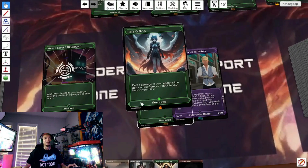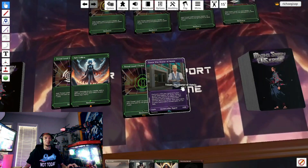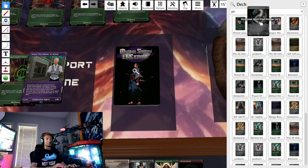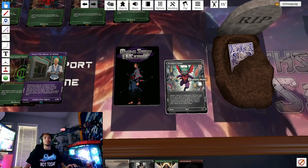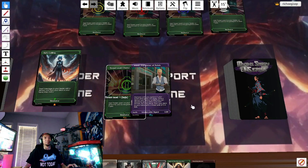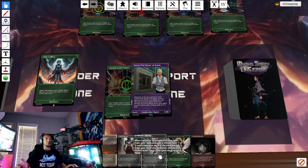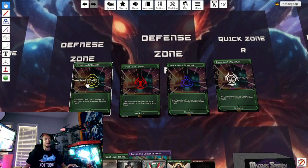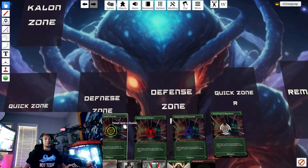For example, if I play Hell's Calling, it makes me take three damage to my leader, then I add a demon from my deck. When a card says 'add from your deck,' you go in, find it, show your opponent, and add it to your hand — then shuffle. Cards like Problem Maker don't have a threat level, so you can just play them for free without needing a threat level at all.